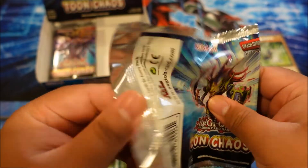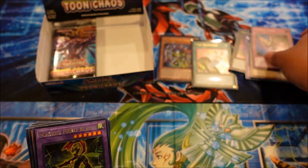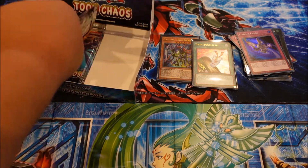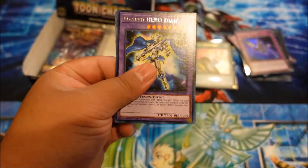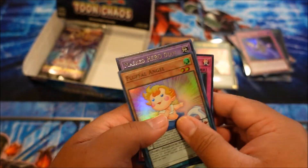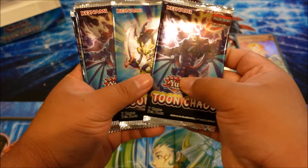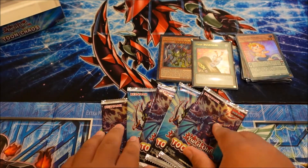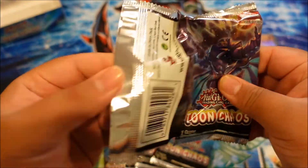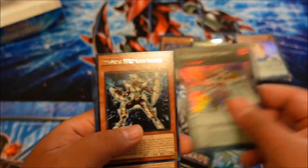I've got my Toon Harpy Lady, Toon Bookmark, Toon BLS — not bad! Now I really do want that collector's rare, that would just be insane. Nope — Eternal Chaos, still good. Alright, sorry about that, got a little confused for a second. Crossover and Fluffy Angel, nope — okay, cool, still good, not bad. A couple more packs left — let's see — one, two, three, four, five — five more packs. Can we get our collector's rare? Fingers crossed — all we have to do is believe in the heart of the cards and they will guide us!